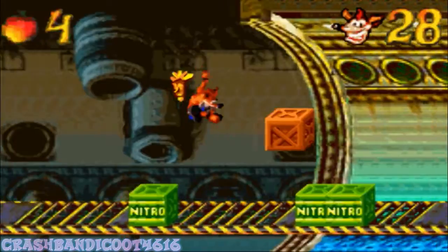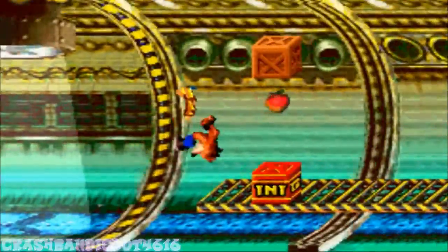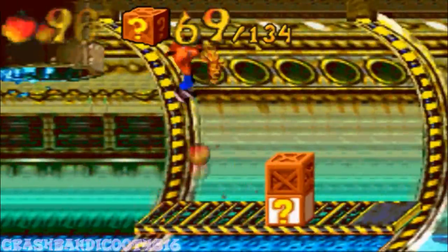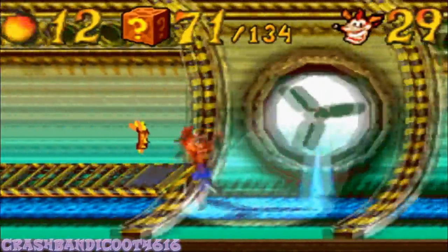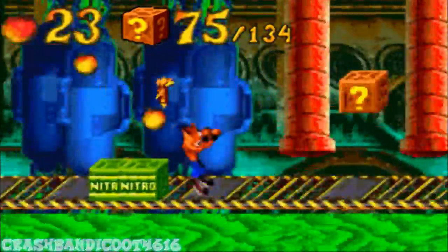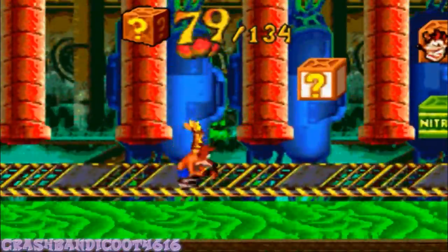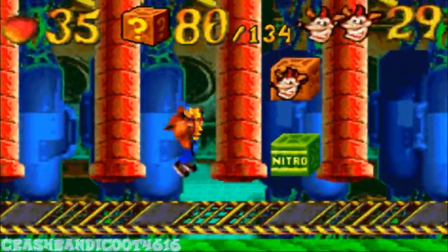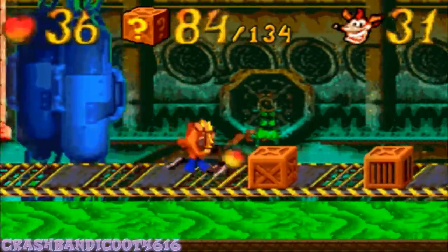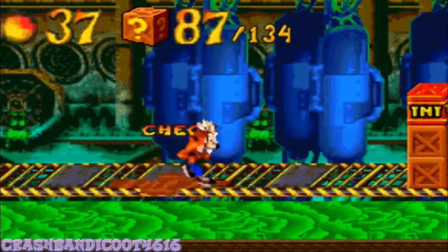When you fight the bosses, every boss here is a bit different — well, except for Tiny. Dingodile is a different boss, which is gonna be fought underwater. And it's a good thing that I got an Aku Aku invincibility here, because I'm not in the mood to backtrack for that one simple crate or life.